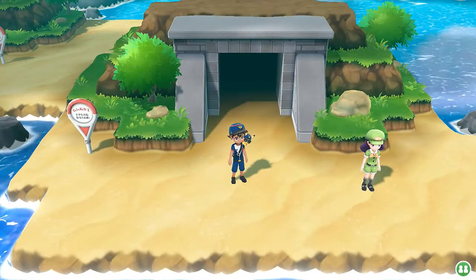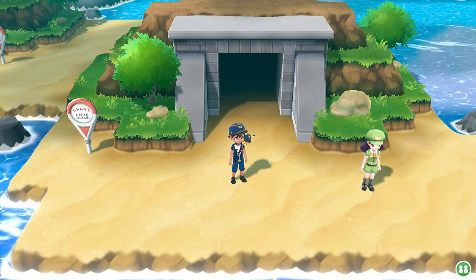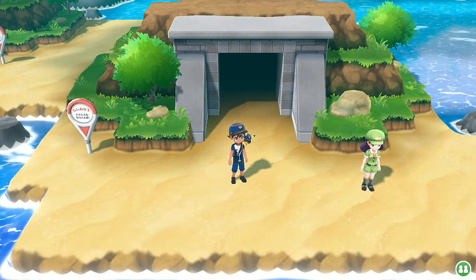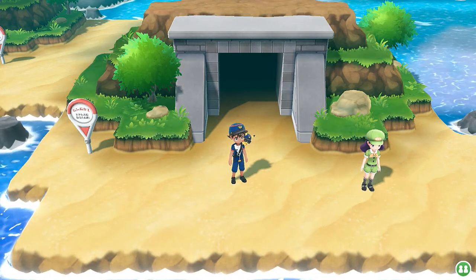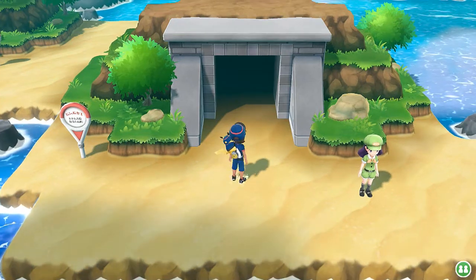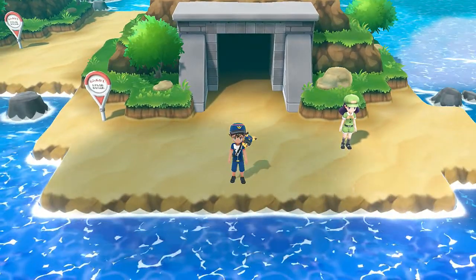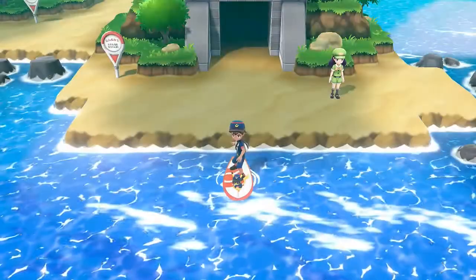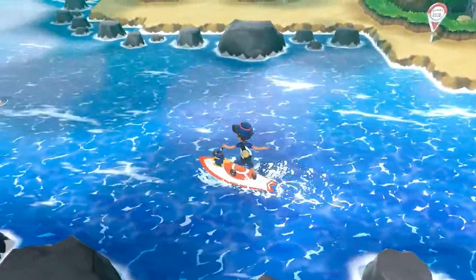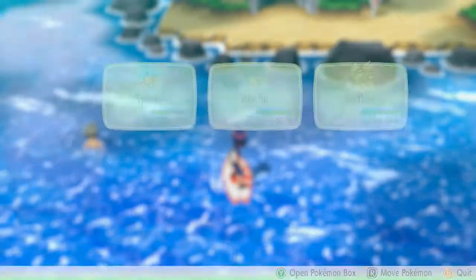What's up guys, it's me your host Draven, welcome to another episode of our Pokemon Let's Go Pikachu walkthrough. In our last episode we managed to capture Articuno and we went through the Seafoam Islands pretty easily. Now it is time to finally get to Cinnabar Island. We're gonna be battling a lot of people along the way and keeping the same team intact to get some experience points.